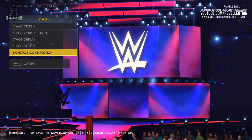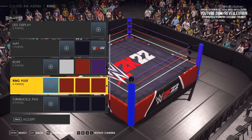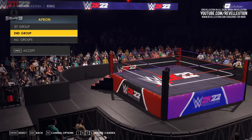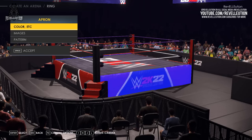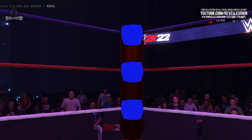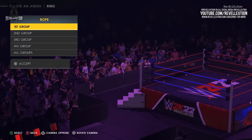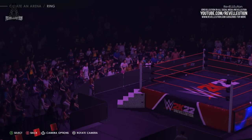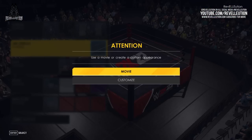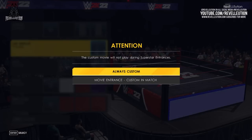Once you're done with the stage, it's time to customise your ring, with the option to customise your apron, LED display, mat, ropes, ring post, turnbuckle pad, and steel steps. The Apron tab allows you to edit all sides at once or two opposing sides at a time, changing the colour, adding patterns, lettering, custom logos, and more. The same options are included for the mat, ring post, turnbuckle pads, and steel steps. While you can't apply logos to the ropes, you can edit every rope at once or choose different colours for different ropes on different sides. You can also change the LED display, with the option to display a movie or custom image, and toggle when your option displays — be it during an entrance or entirely.